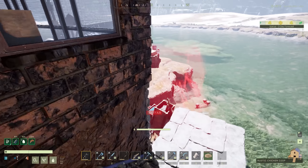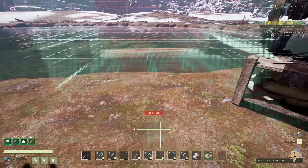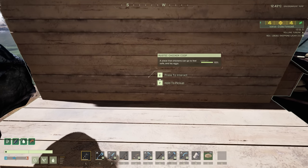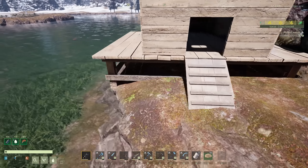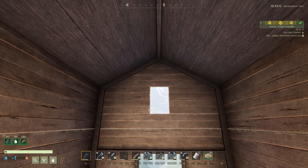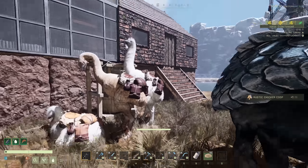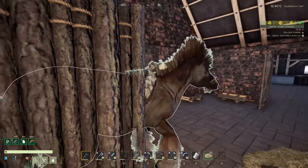A couple more mini updates around here. The first is that I made a chicken coop, and holy crap, this thing is a lot bigger than I was expecting. A rustic chicken coop, more like a chicken mansion. I've heard that you can go inside these as well, and you can use these as shelter, a place that chickens can go to feel safe and lay eggs. Well, I don't have any chickens, I just wanted to see what this would look like. We'll have to try to design something with that in mind.